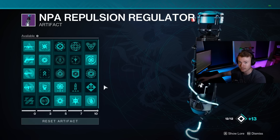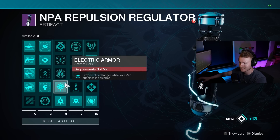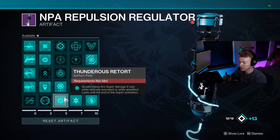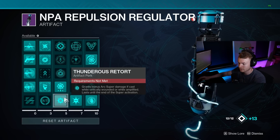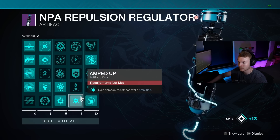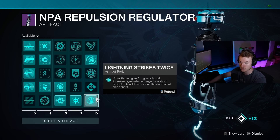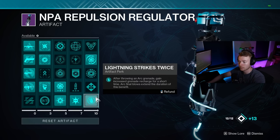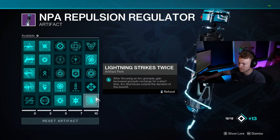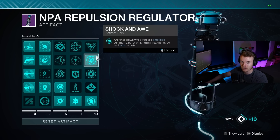There are five Arc mods in the Seasonal Artifact worth considering. Electric Armor just increases your Amplified timer — it's useless, skip it. Thunderous Retort is super useful, giving a 30% damage increase to your super as long as you cast it while Amplified or Critically Wounded — absolutely run this. Amped Up offers 30% damage resistance in PvE while Amplified, which stacked with Spark of Resistance and the base 30% from Tier 10 Resilience drastically scales our survivability. Lightning Strikes Twice is borderline useless — it only offers 130% additional grenade regen, but that scales off the Tier 3 value, not Tier 10, so you're not getting much back. Shock and Awe is useful: Arc final blows while Amplified summon a Lightning Strike that Jolts targets, with a 5 second cooldown.